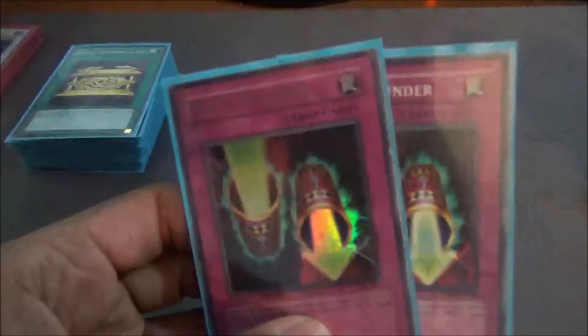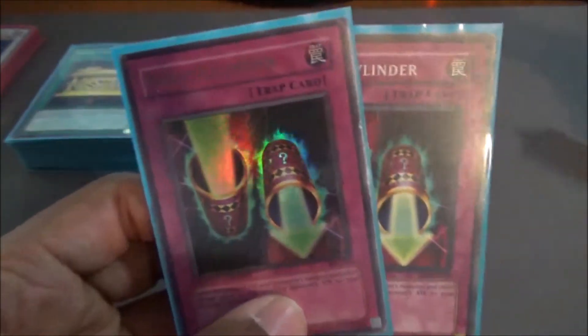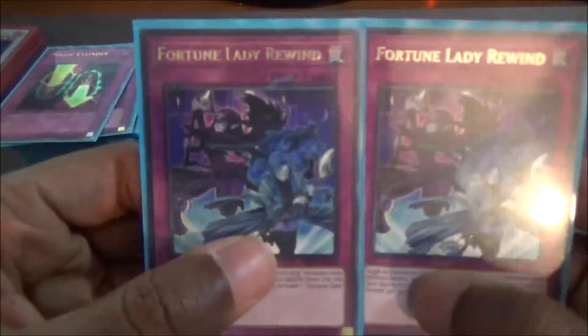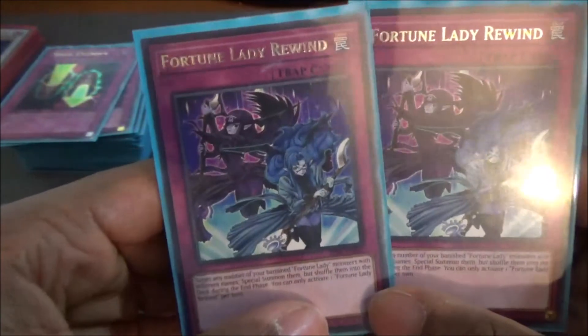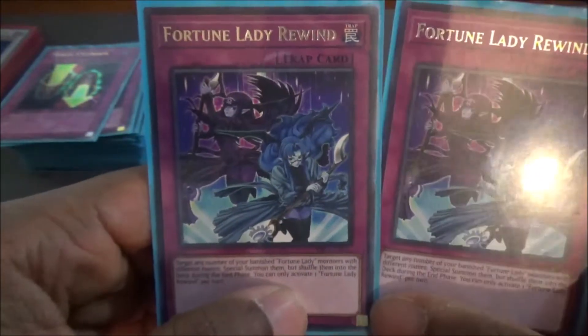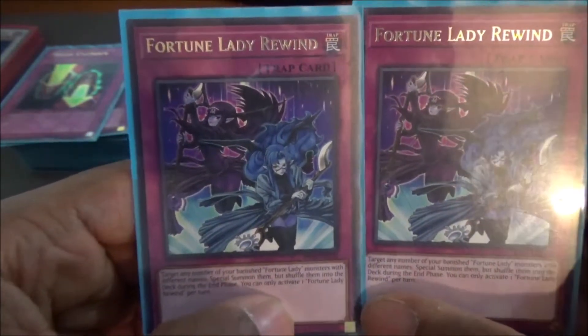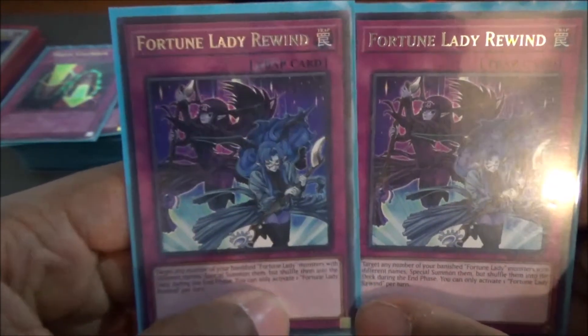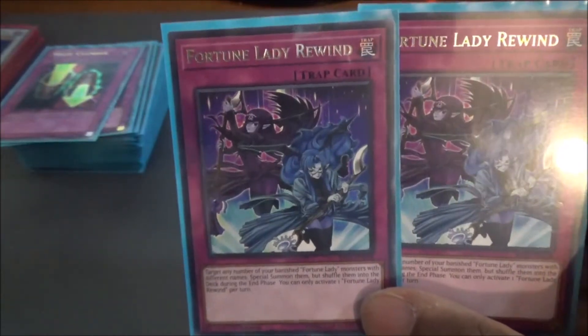Finally, to finish off the Traps — a little bit of a favorite of mine, kind of trash, but it always saves me in those moments — 2 Magic Cylinders. And 2 Fortune Lady Rewinds, another searchable card with Fortune Vision. This basically lets you target any number of banished Fortune Lady monsters with different names, then special summon them, but they have to be shuffled back into the deck during the end phase — kind of your Return from the Different Dimension.